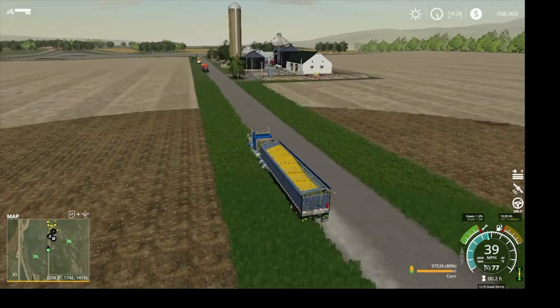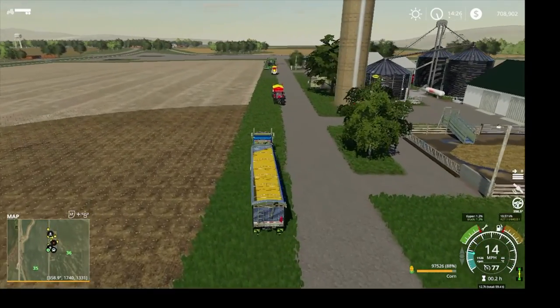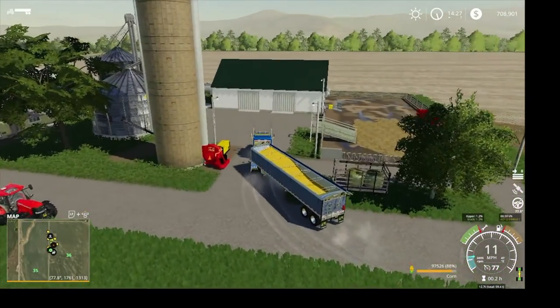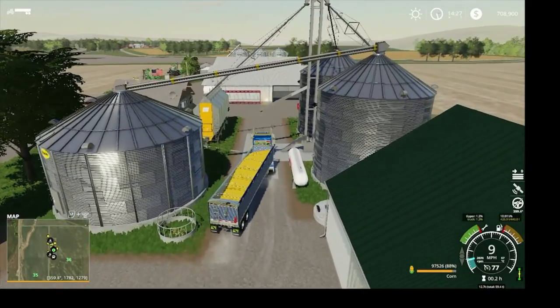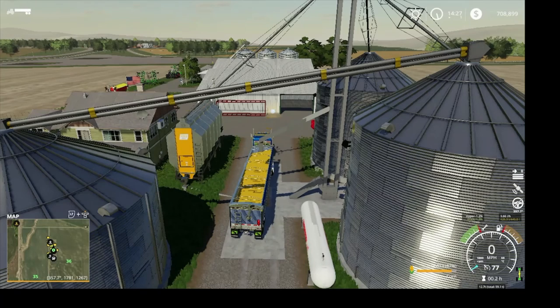It's awful tight in here, so we'll see what we can do. Let's go around — looking good so far. We'll jump out and get Global Company pulled up. We'll have some propane delivered and see if we can get this grain dryer started.